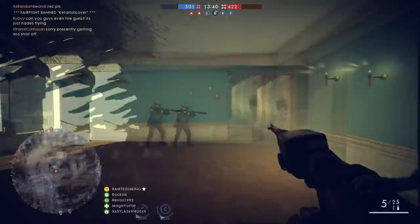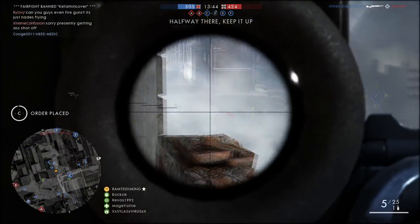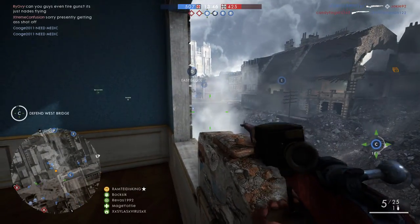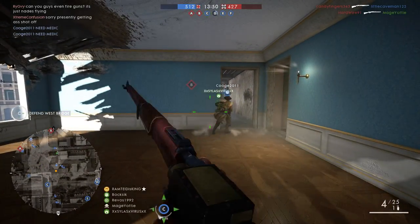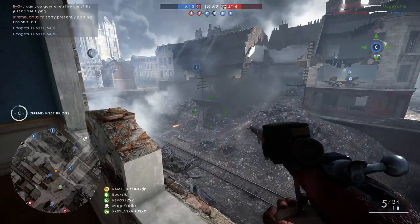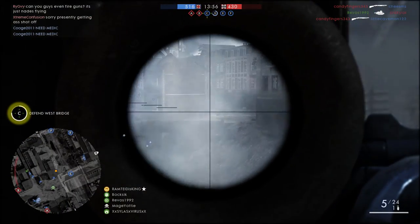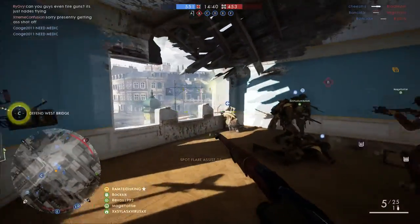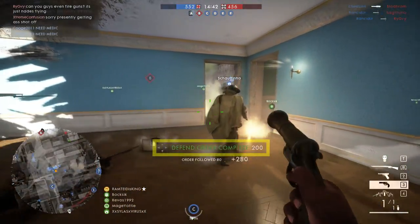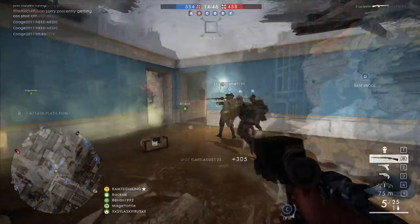With each squad order you can gain a hundred to two hundred points, so it is quite beneficial to give out orders if you are the squad leader. One important thing to note is that your squad does not have to physically be on the objective for you to receive the points, so you can mark objectives that are about to be taken by your team and still gain the points. Also, for a defense order you will see a timer — you won't receive any bonus points from the defense order until that timer is up.